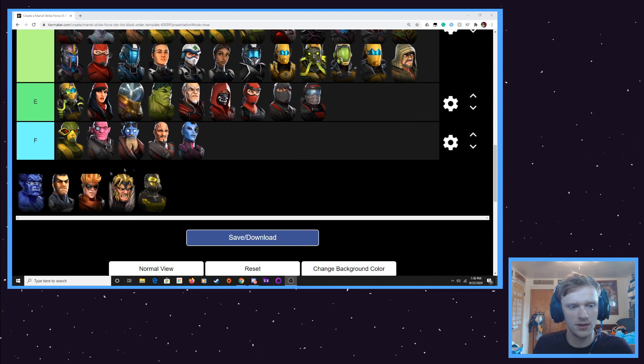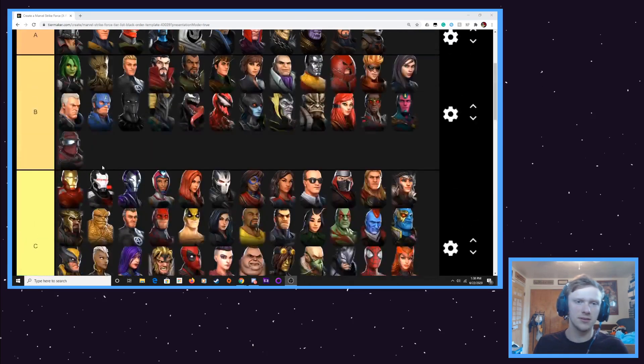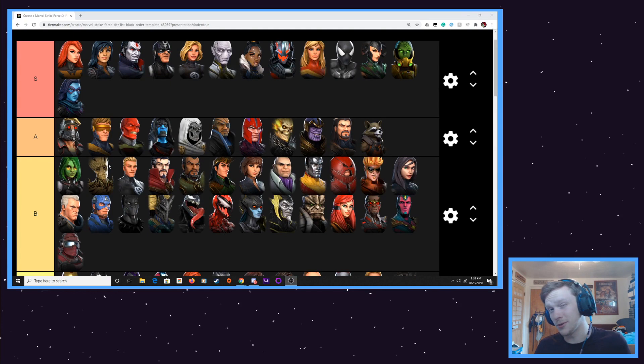Of course, down at the bottom I have extra character images — Beast and Yellowjacket. Next month, Beast should be coming to the game. I think rumors are like Gambit, Beast, and Squirrel Girl — that's my tentative guess of the three characters coming next month. But I've heard other names like Emma Frost, Iceman, Rogue, and all kinds of really cool characters. So next month is going to be a pretty exciting month too.